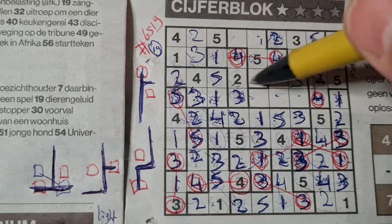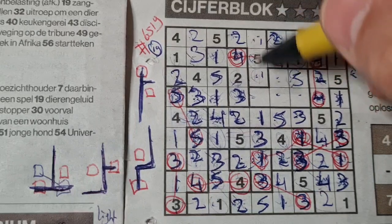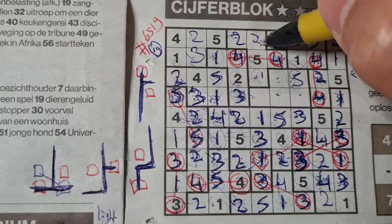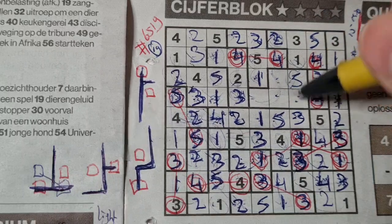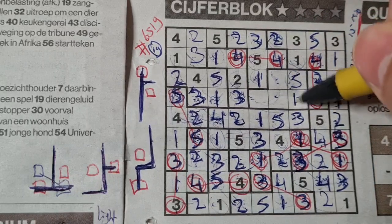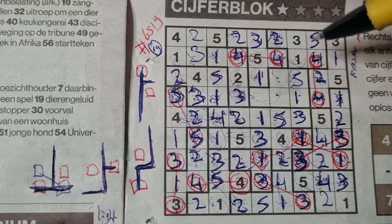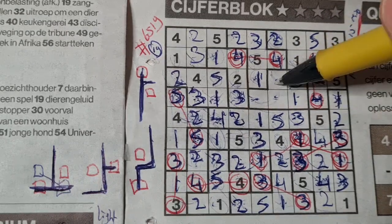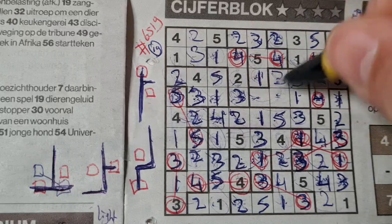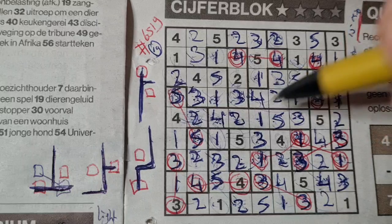This box can be two, that box can be two — one box left for the two in this area should be there. Two numbers left for one and three — we have a three there, no three there, three should be here and one goes there. These are three boxes around the one — one box left for the one in this area should be there. This box can be a three, that box can be a three — one box left for the three in this area should be there. Two numbers left: two and four — we have a two there, no two there, two should be here and four goes there.